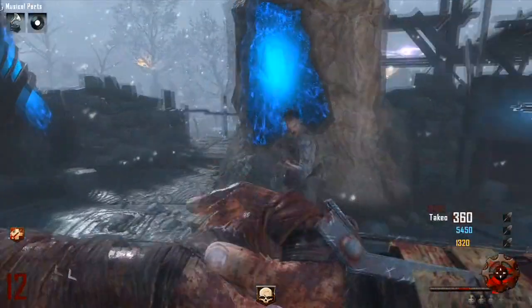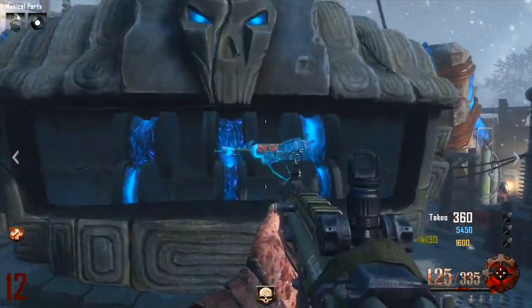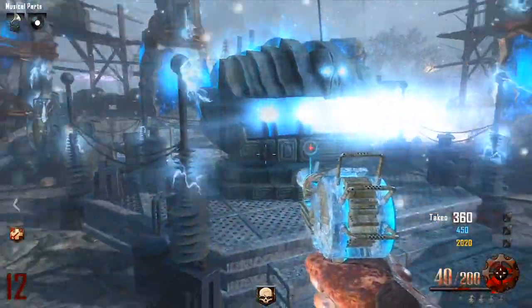The Ray Gun doesn't have a lot of ammo, but you can actually kill yourself with it. Personally I prefer the Ray Gun because if you're gonna get kills and don't act like a retard, this is the weapon for you.